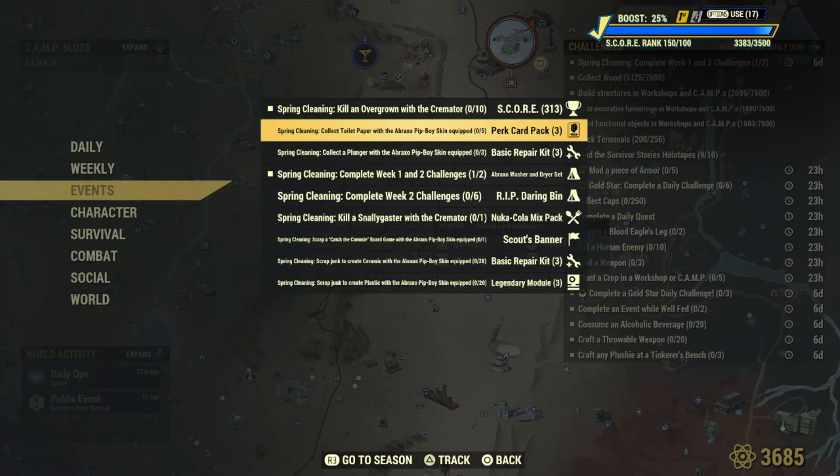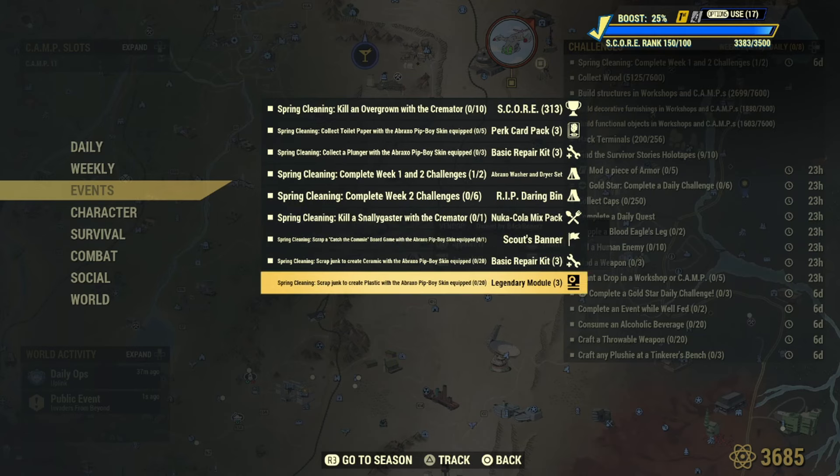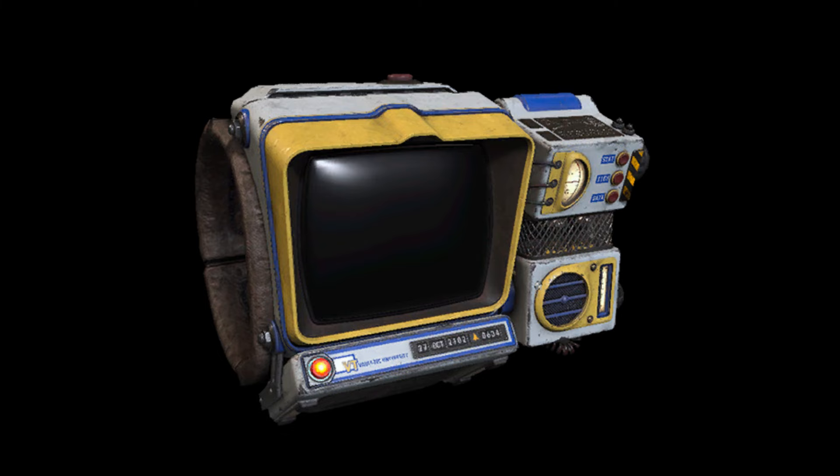Let's get into week two of spring cleaning. Kill 10 overgrowth with a cremator, collect five toilet paper, collect three plungers, kill a snallygaster with a cremator, catch the commie board game, scrap junk to create 20 ceramic, and scrap junk to create 20 plastic. Remember to put the Braxo skin on your Pip-Boy.